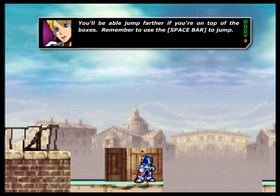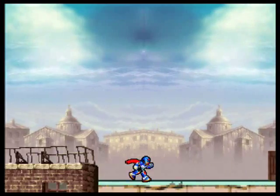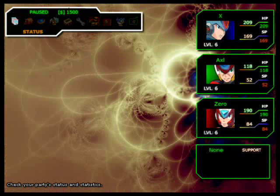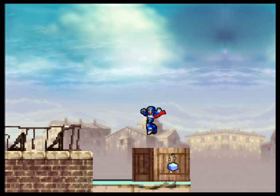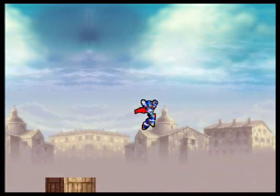You'll be able to jump farther if you're on top of the boxes. Remember to use the spacebar to jump, which you just told us on the last screen. Oh no, I fell. As you can see, no HP lost or anything, which places us back here. This game's pretty forgiving about falling into bottomless pits.